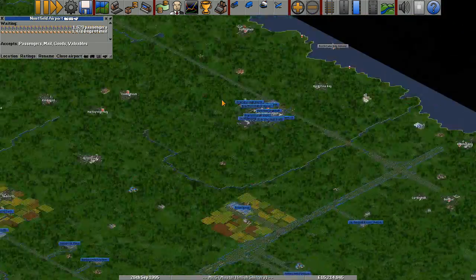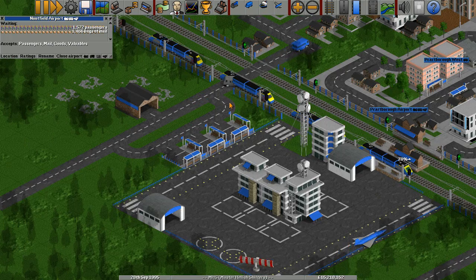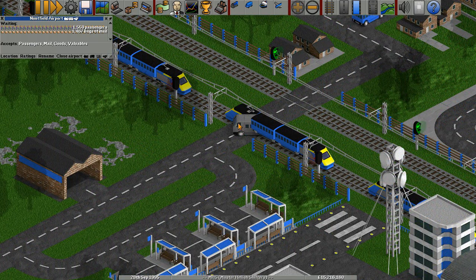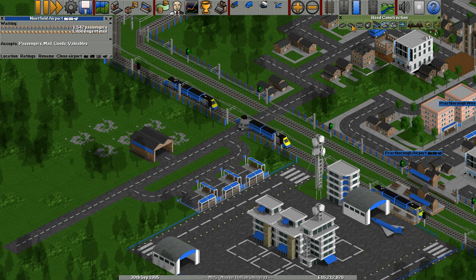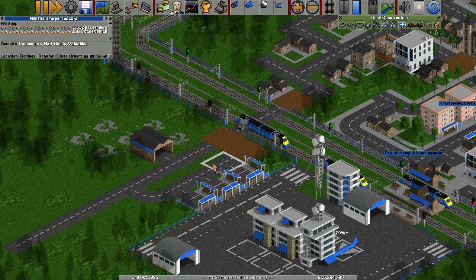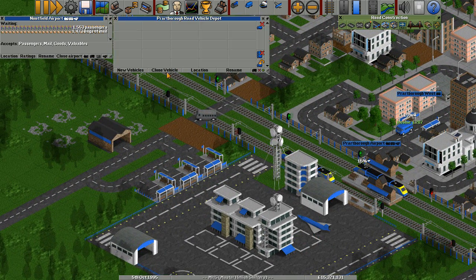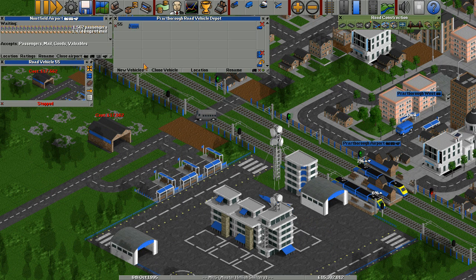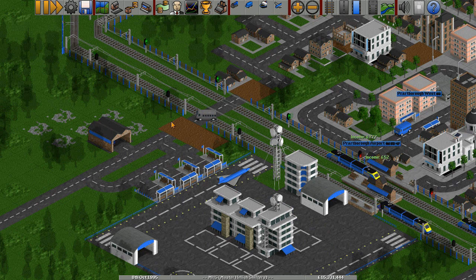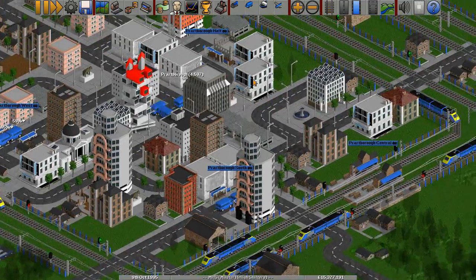That one accepts valuables. Oh no — did you see that? Our trains ran over one of our buses! Oh dear, I was afraid of that. We've lost a bus — let's replace the bus. I hope that doesn't happen again soon.